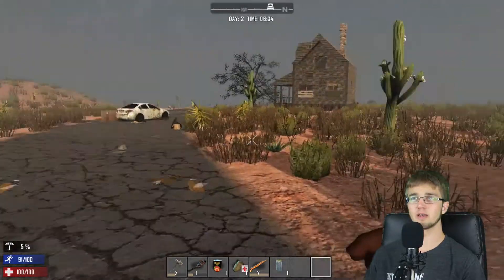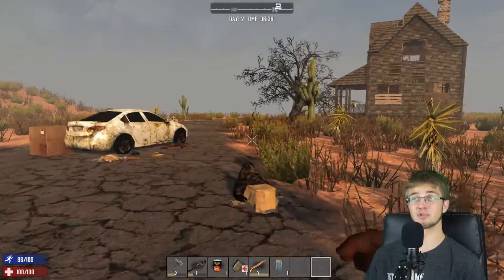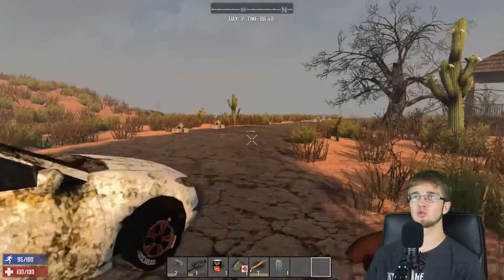We'll just probably continue on this road the other direction instead. But it's also started raining. It doesn't seem to be raining that much. Now we're in a desert, so it completely stopped raining and now we're completely dry.